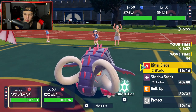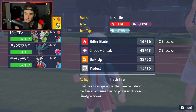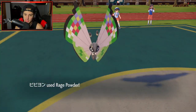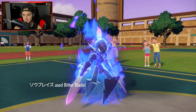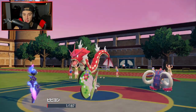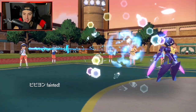I think I'd rather let Vivillon die out here than swap it. I'll just Rage Powder the shots — hoping another Headlong Rush comes in. Bitter Blade chips up some damage. Ice Spinner flies in and brings Vivillon down to Sash. Waterfall comes in and KOs Vivillon, but Vivillon got a solid turn out. I'm cool with that. Now I bring in Iron Bundle — definitely the best bet here.